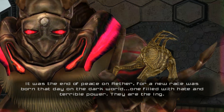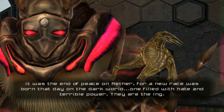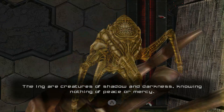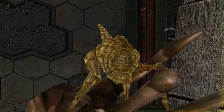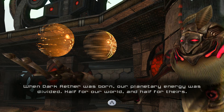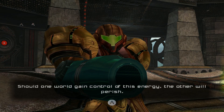It was the end of peace on Aether, for a new race was born that day. On the dark world, one filled with hate and terrible power. They are the Ing. The Ing creatures are shadow and darkness, knowing nothing of peace or mercy. For decades we stood against them, yet we now lie on the verge of defeat. When Dark Aether was born, our planetary energy was divided — half for our world and half for theirs. Should one world gain control of this energy, the other will perish.